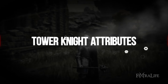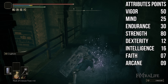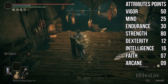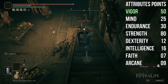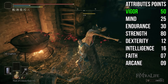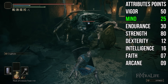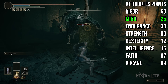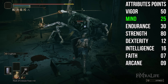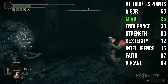When it comes to attributes for this build, we have 50 Vigor, 25 Mind, and 30 Endurance. We're all the way up at 80 Strength. We have 12 Dexterity, and you basically don't need any Intelligence, Faith, or Arcane for this build — maybe at some point in Journey 2 or 3 you might add some. The idea is that you have enough health to trade hits and be aggressive in boss fights, since you will take some damage. Mind is not super important — you could probably drop this down to 20, since all you're doing is buffing with Cragblade which isn't super expensive, and you don't need it all the time, only for harder enemies.